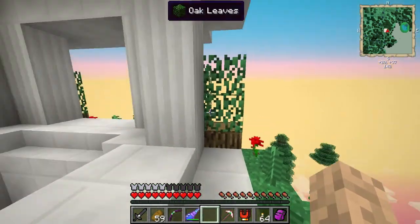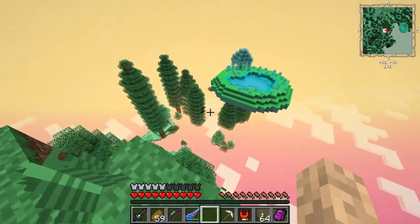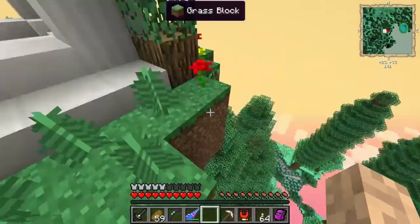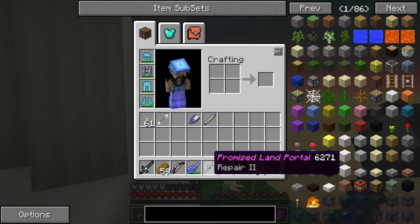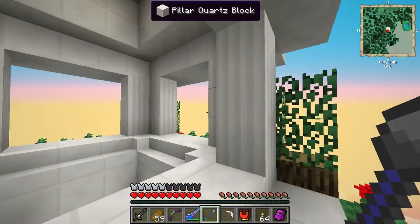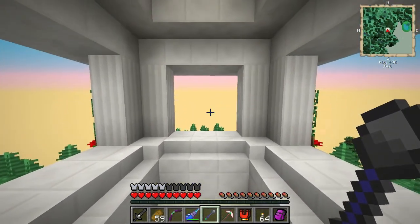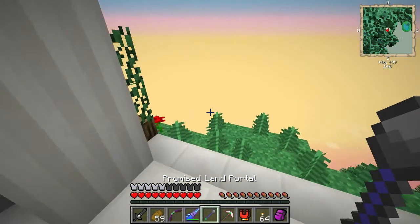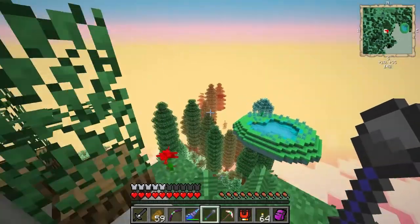We're gonna get some lag here just to generate the terrain. Oh that's so nice, I could live here - that's so nice already! There's the normal world down there and then those floating islands. While this is loading I'm going to take this Promised Land portal rod I made and set it up so I can return here at any moment's notice.